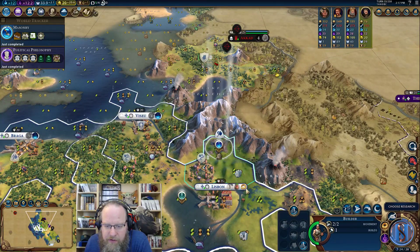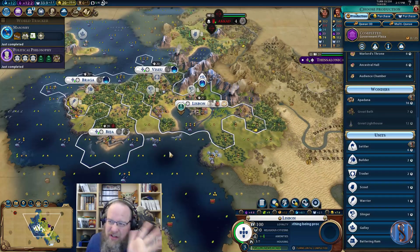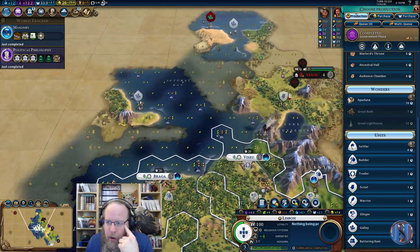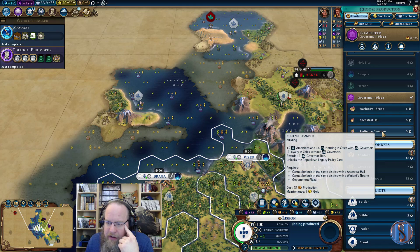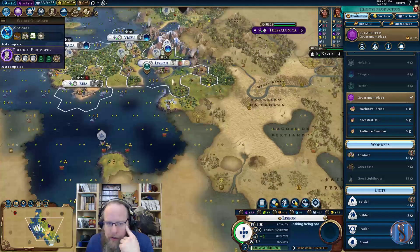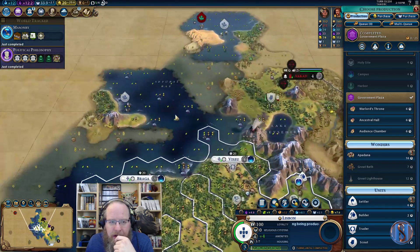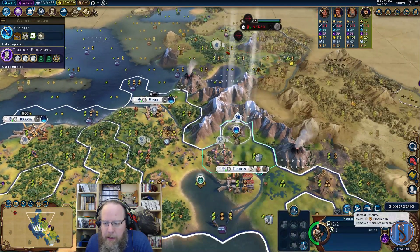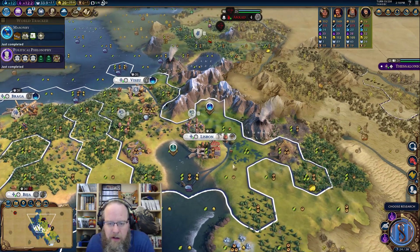Norway and Japan will only invade if they're stupid. We have four cities - not bad. We need to get the settler card in soon and get more settlers out. We need to decide if we're going to go Audience or not. The Audience policy meta is huge for amenities and housing, especially for coastal cities with no fresh water. The minus two loyalty without governors isn't too big a penalty. I think Audience is the key - I don't think Ancestral Hall is worth it right now. We're going to rip the stone to speed it up and place the campus next turn.